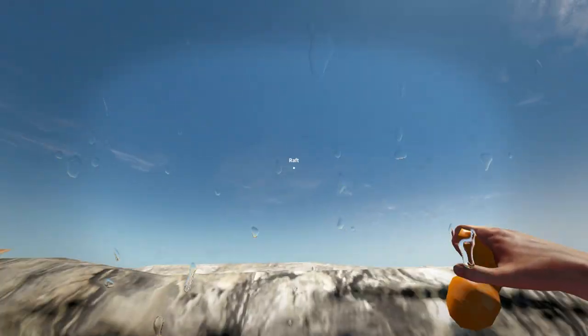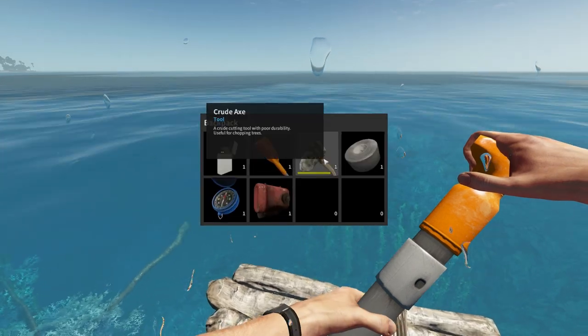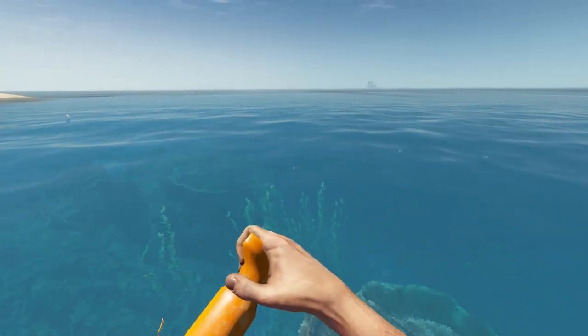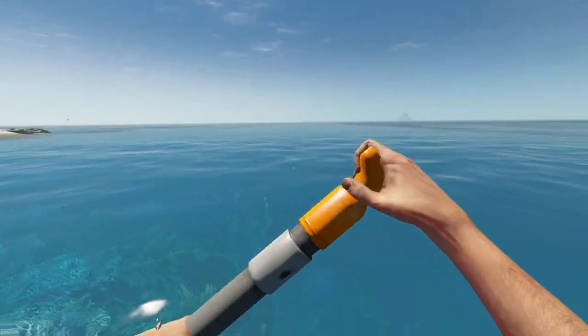That's it for that ship. I will keep the compass. What I'll do is if I run out of room, I'll throw away the axe. The compass is just phenomenal in this game, especially for someone like me who has trouble finding their way around. Love the compass.